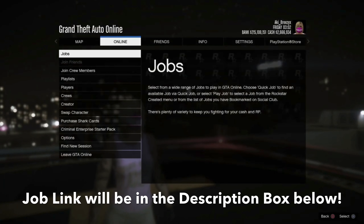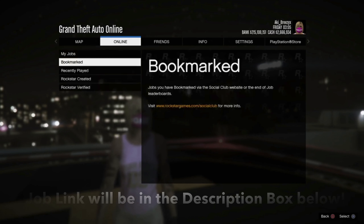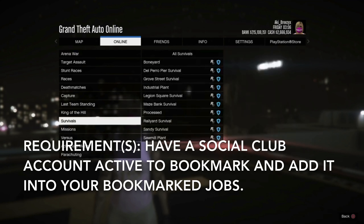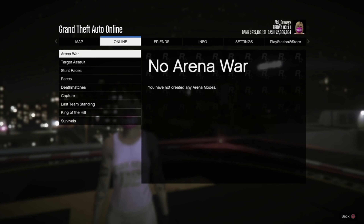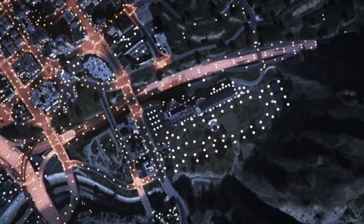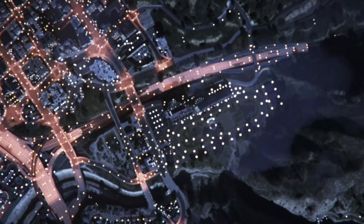With that out of the way, I'm going to help you save a lot of money and time. I will provide my survival map in the description box below for anyone that wants to bookmark it and play my survival map. If you want to create your own survival map, that's perfectly fine — it's up to you. For the requirements, you'll need to have a Social Club account in order to bookmark it, and it should be added into your bookmarks in the survival tab when you hop into a GTA Online session.